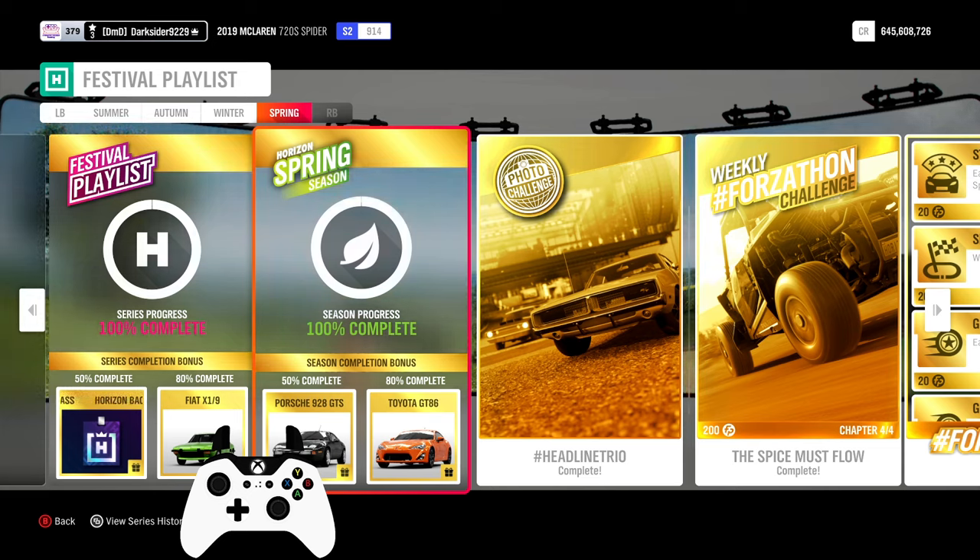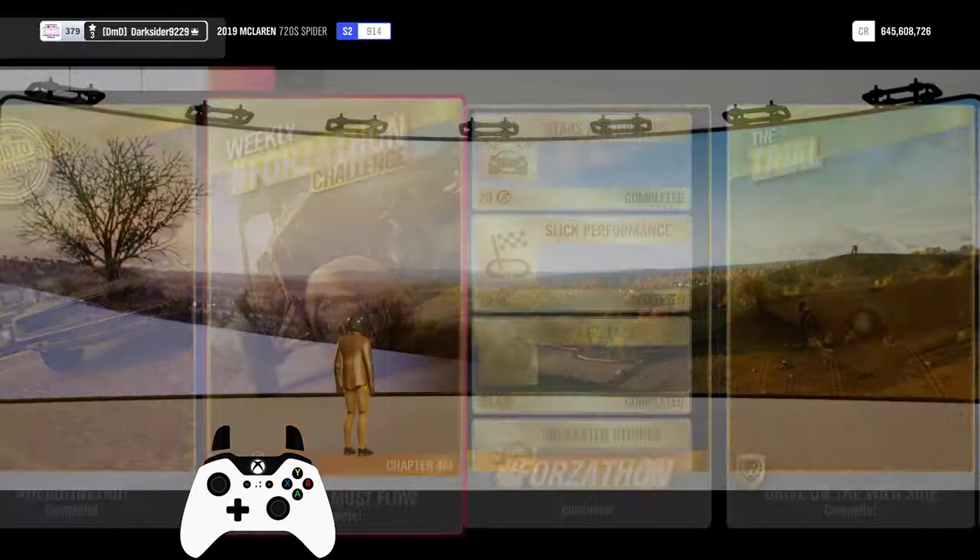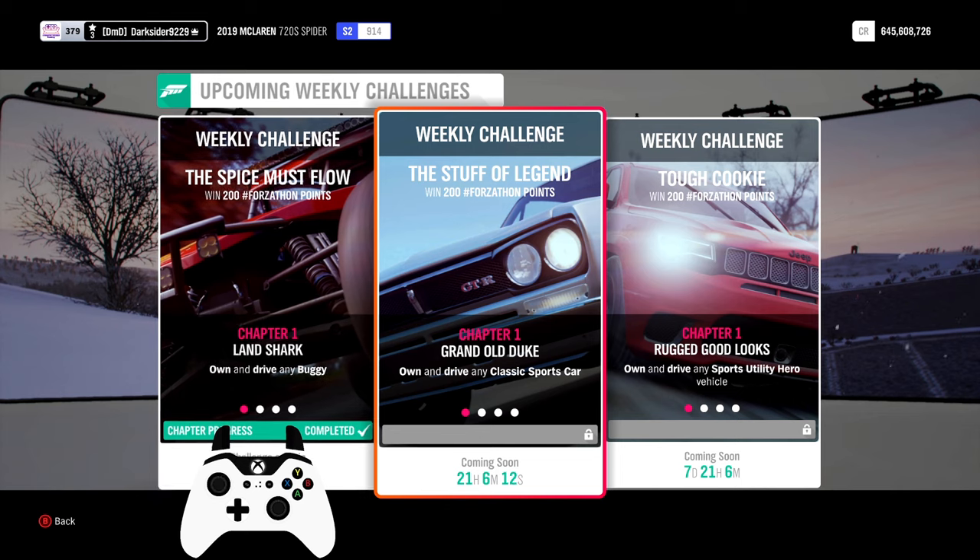And if you like and haven't already, don't forget to hit that like button and consider subscribing for more Horizon 4 and other card games content. On with the summer 36 Forzathon — the stuff of legend — for 200 Forzathon points if you also own the Lake Lodge House.